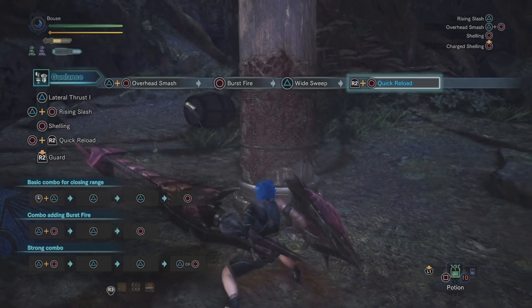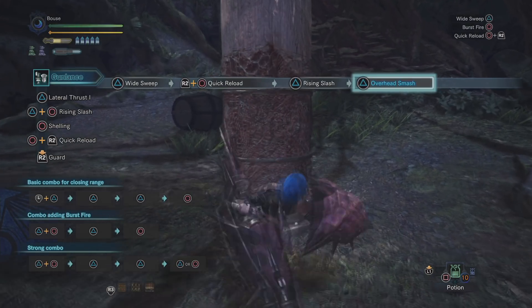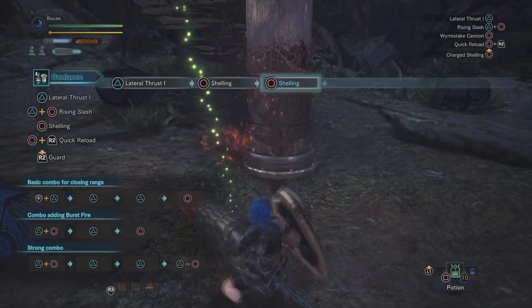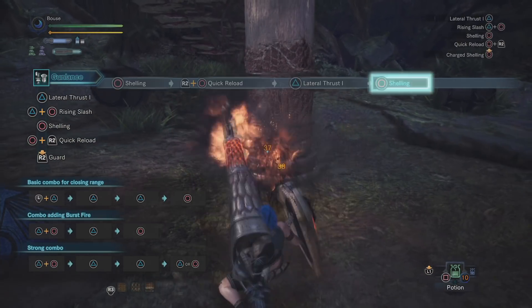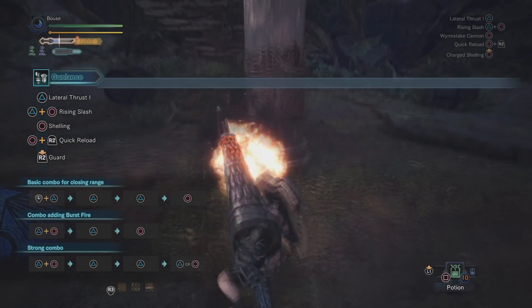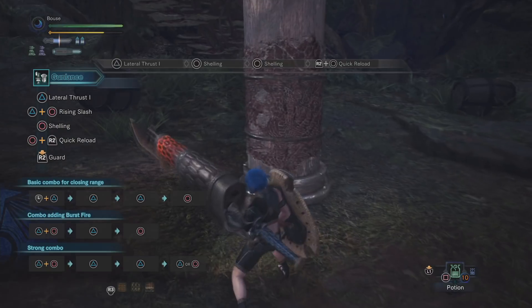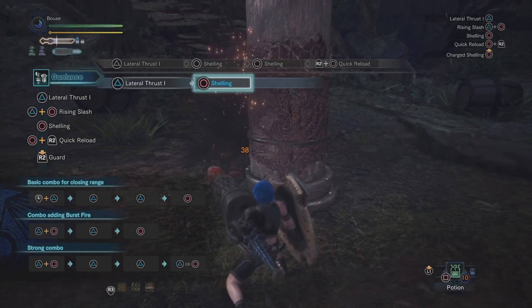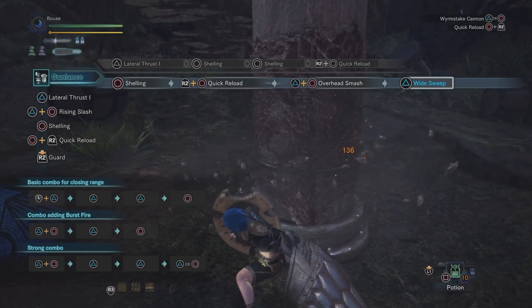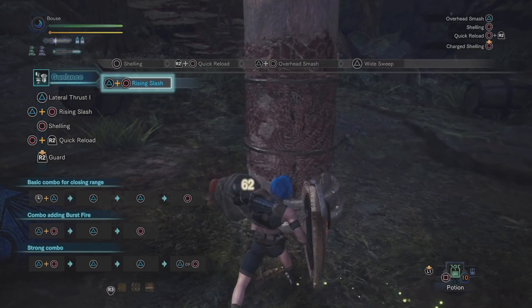If you want to end with a finisher, you can always wyvern stake after the burst fire if you think you have enough time to land it. Wide gun lance is a bit more simple - the combo here is poke, shoot, shoot, quick reload. Don't try to shoot a third time because that'll give you a wyvern stake and you may not always want to do that, plus you'll have to do a regular reload and that'll mess up your rhythm.